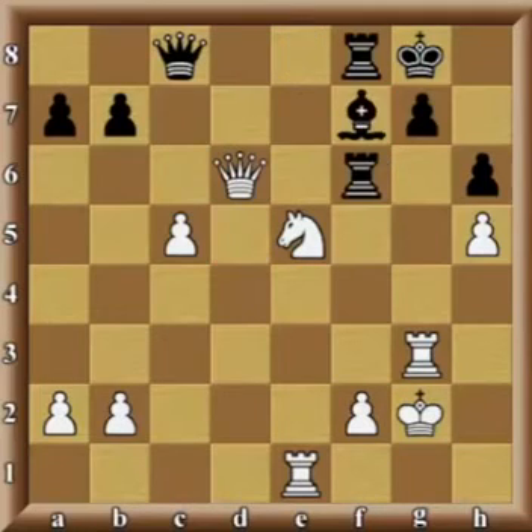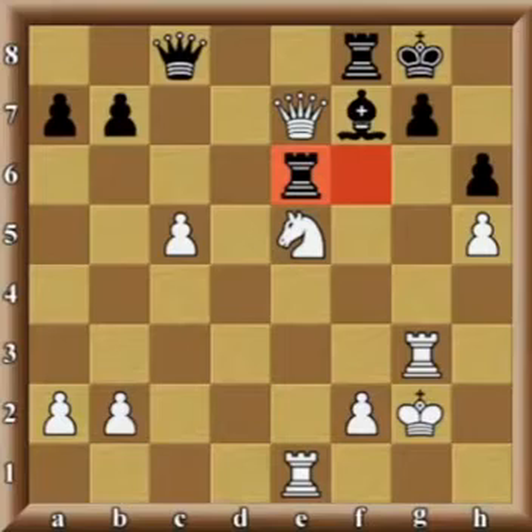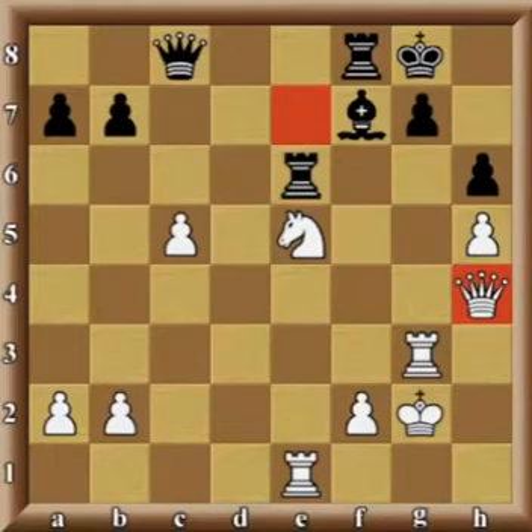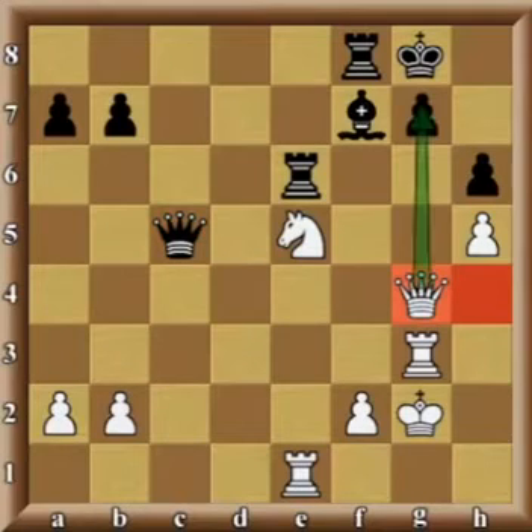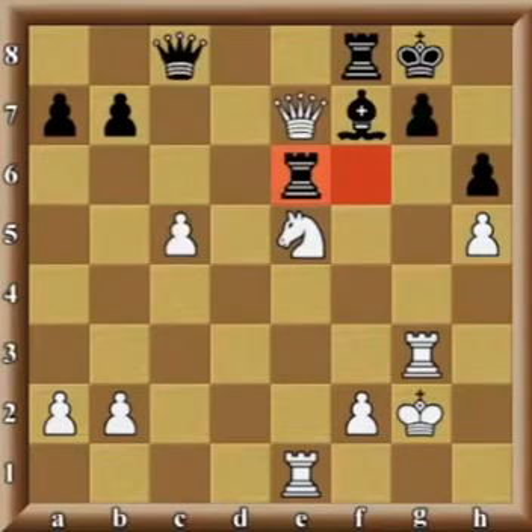Let's go back one more time and look at the position after Qe7. If, on the other hand, black would try to attack the queen from the other side, then white would have two options. The better one being to retreat the queen to h4, protecting the pawn on h5. And then if black captures the pawn on c5, continue the attack with Qg4 threatening checkmate right away on g7. The other option, which looks rather fancy, is very elegant but not as good as the queen retreat.